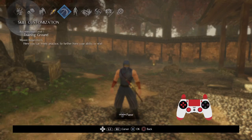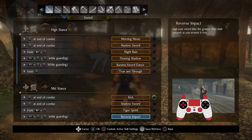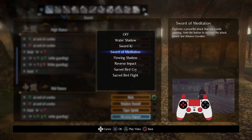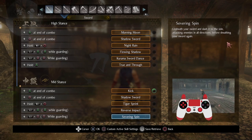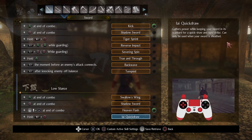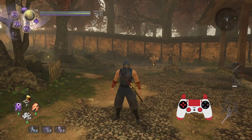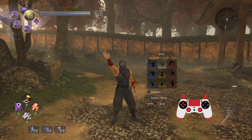I haven't covered some of the really cool abilities that showcase how much variety you can experience with this weapon — like reverse impact, which I know is a little weird; sword of meditation, which gets memed pretty hard; severing spin; blue moon; kuruma sword dance; and so on. We've still got quite a bit to cover, and you'll get to see just how much fun you can have with this weapon. Thank you guys so much for watching — I hope this was helpful and I will see you guys next time.